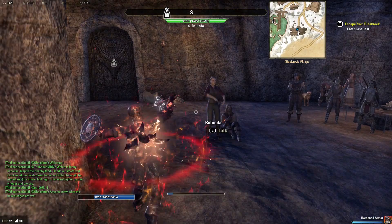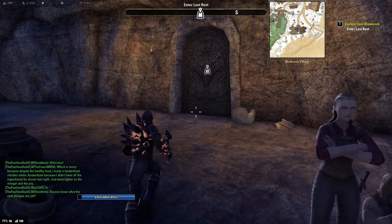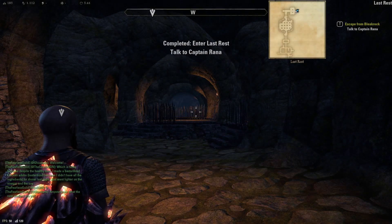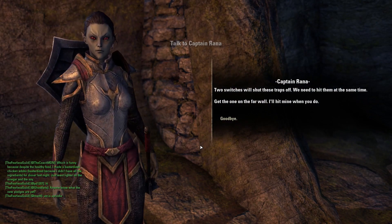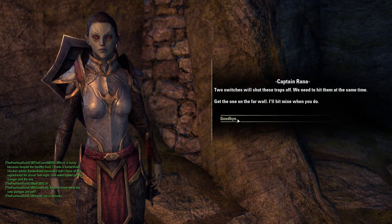Does he look different? Oh my god, look at that! Nice. Oh, look at all those traps. What do you have to say? Two switches will shut these traps off. We need to hit them at the same time. Get them!